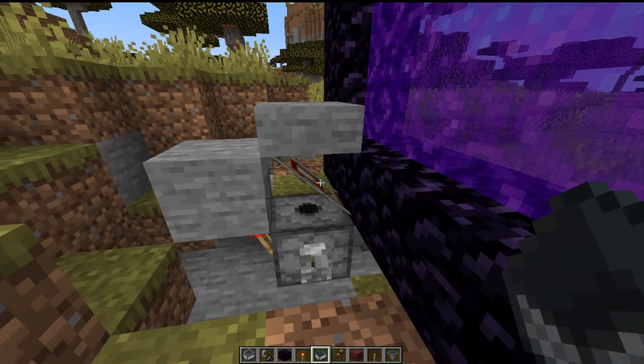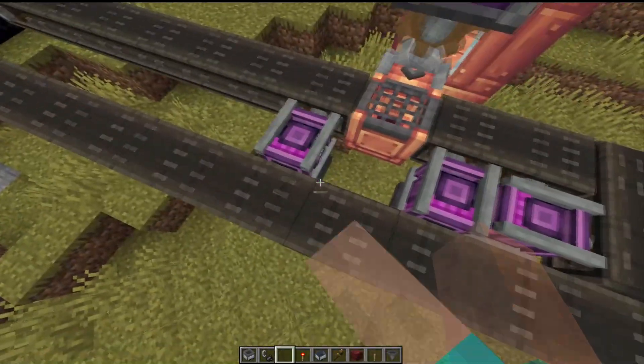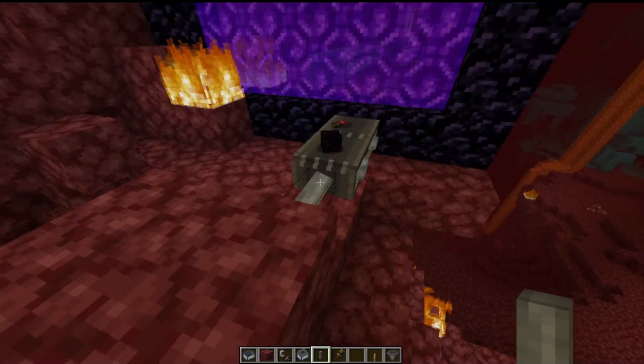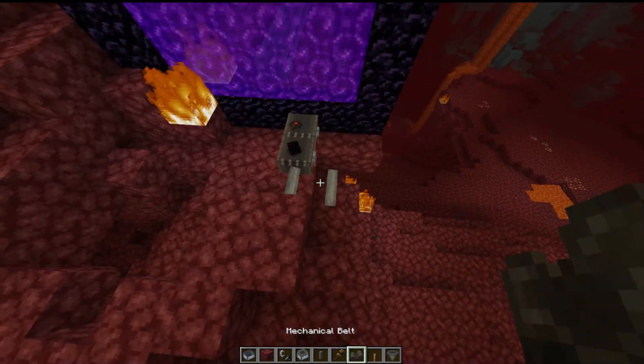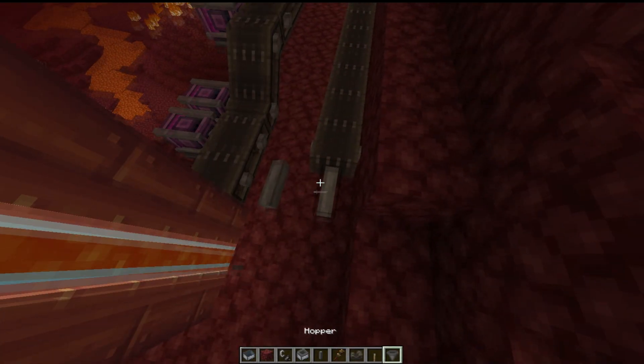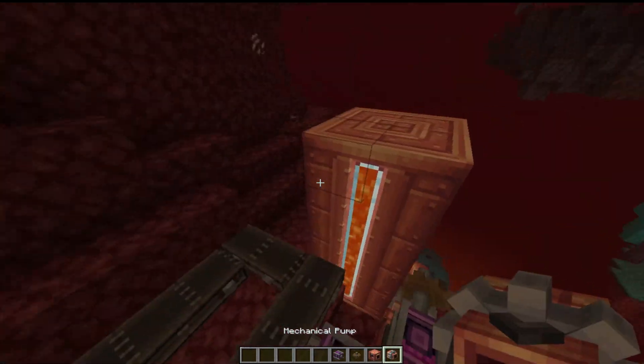If the minecart is in the dispenser, press the lever and it will start ticking. Before going into the nether, throw some items on the belt. Go through the portal, find the items, and make a belt. Bring that belt near the tank and connect it back to the belt going inside the portal, so you have created a complete cycle transporting items between the nether and overworld.